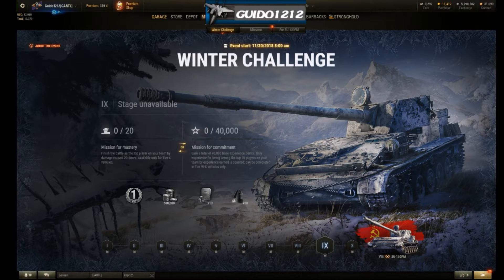Yo, it's Guido coming at you with a Tactics Talk. Thanks for tuning in and welcome back. We have the Skorpiansky — the Su-130PM has been released. The SU-130PM is a Tier VIII Russian Premium TD with a turret. Look at that bad boy. You can see that the Winter Challenge is going to start on the 30th, which is a day or two from now depending on when I get this out. We're going to review this tank.